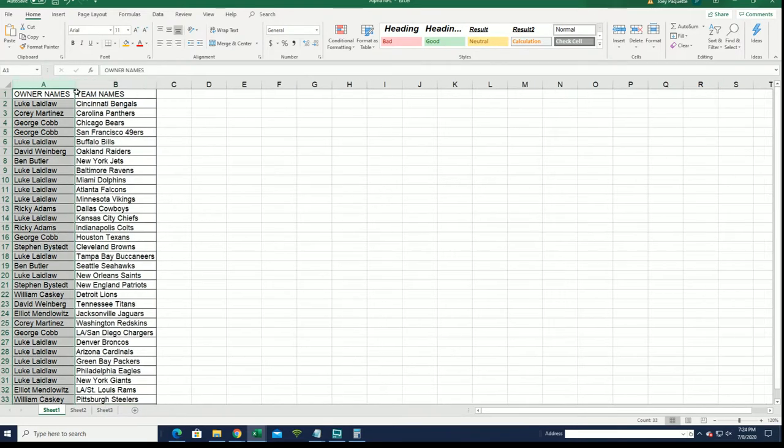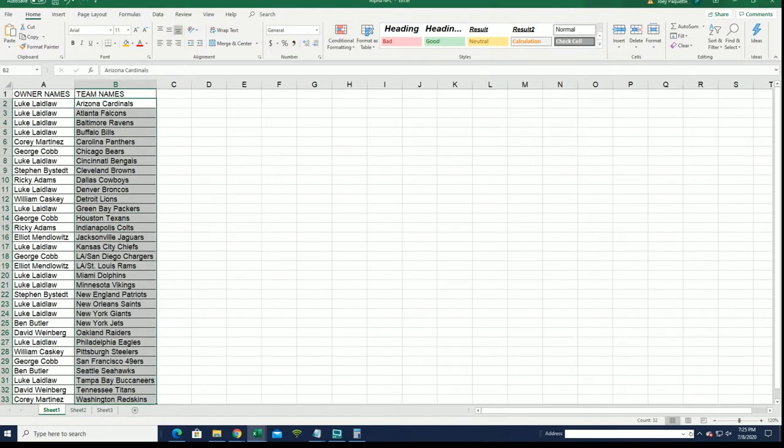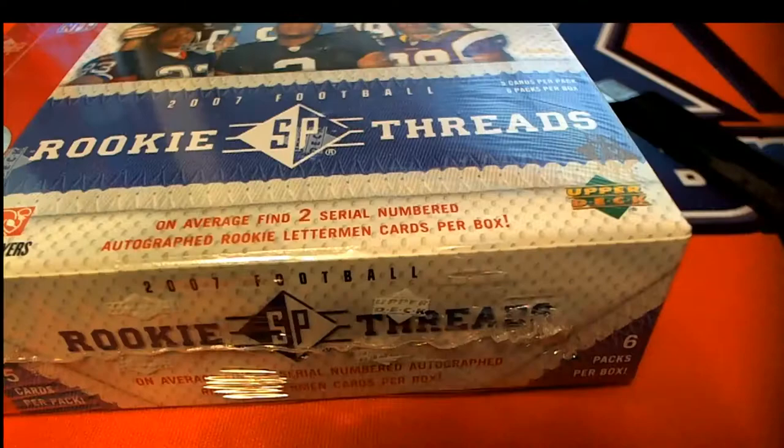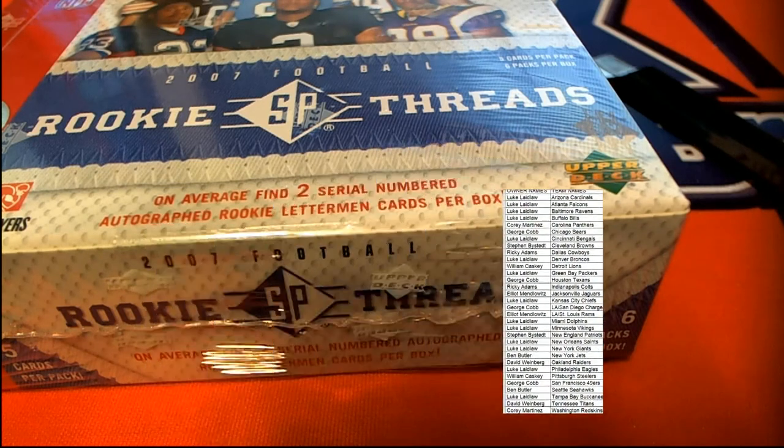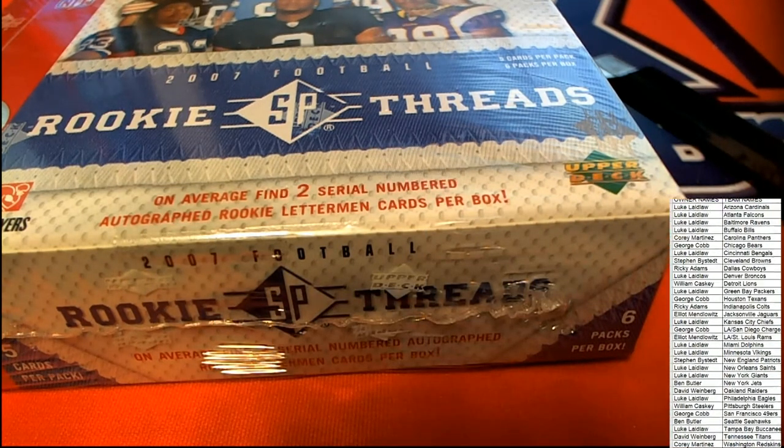Everybody's got their team in the break. Elliot, you only have two — Jacksonville and St. Louis — and that is equivalent to one spot. One spot equals two teams. So we're going to alphabetize the list so you can see your teams a little bit better. I can understand why you'd be a little confused — one spot is two teams. We didn't really have that in the title before, but we have it in the title now. One spot is two teams.